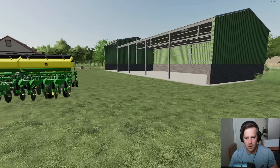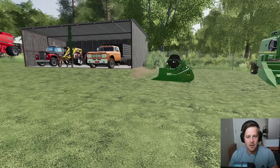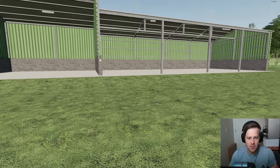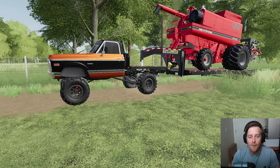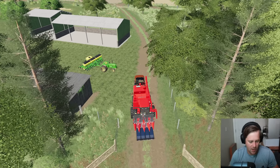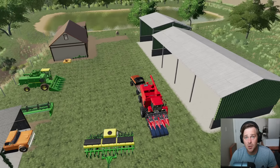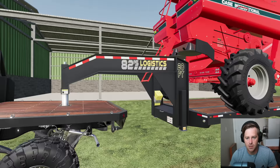This is a huge upgrade for us. We might even get rid of that little shed now — this one might hold both of our combines, which would be huge. It probably will if we take the headers off. Let's get our Case combine off this trailer and into our brand new shed — can't have it sitting out in the weather. I love this foldable header; I don't have to take it off and we can store it in the shed without needing a forklift, which is huge.